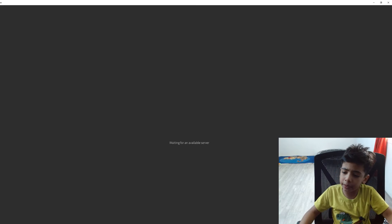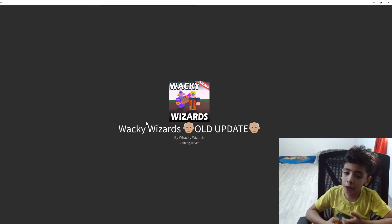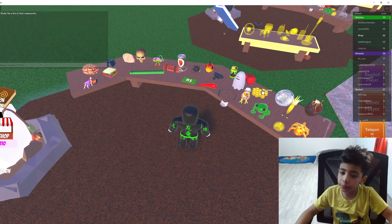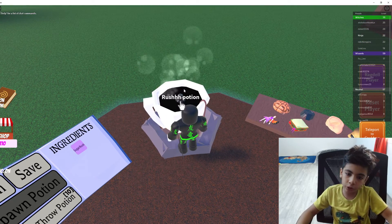Hey guys, welcome to my channel! Today I'm going to show you how to get the walking cane ingredient in Wacky Wizards. First of all, let's make the potion real quick — yeah, sugar rush.